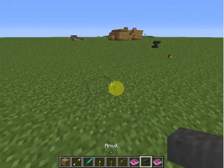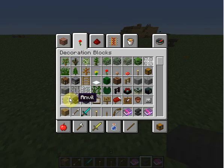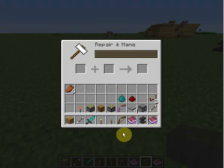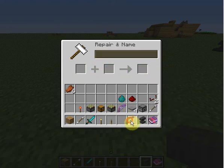So, you place your anvil, which you get from the decorations, right here. Then you place it down, put the bow first, then the enchantment book, and then you got your flaming bow, see?